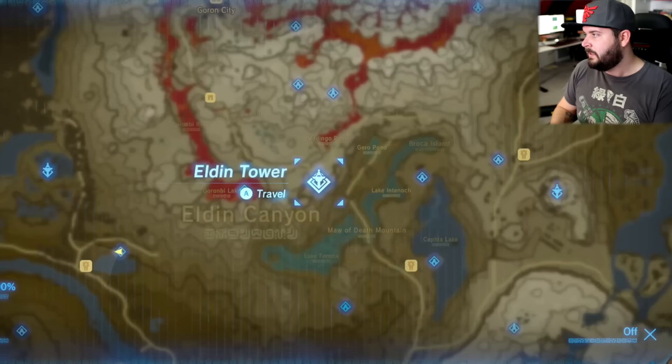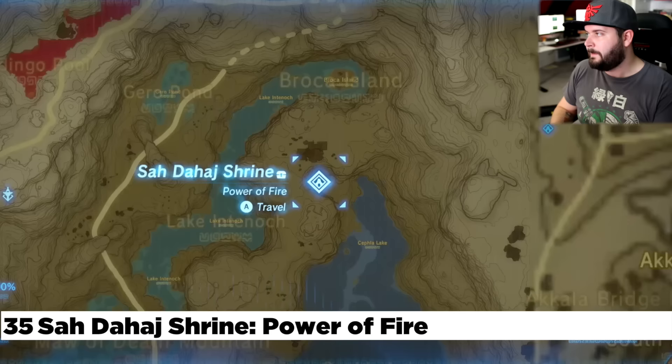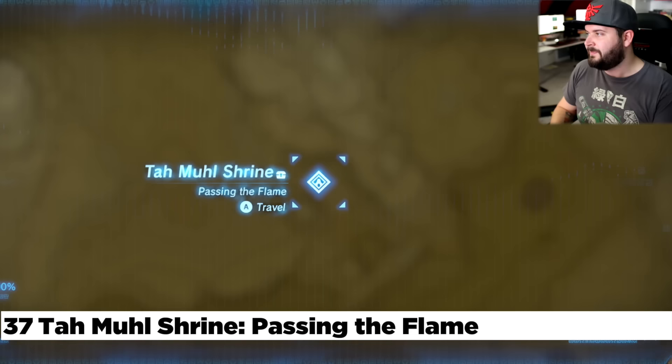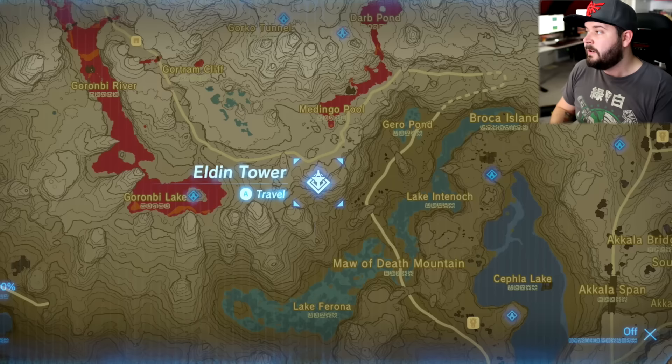Now we're going to make our way to the Eldin Tower. Directly to the west of Eldin Tower, you're going to find the Sa Dahj Shrine — right out in the open, right next to a camp right here. Directly south of that is the Foothill Stable with the Moakit Shrine next to it. And to the south left, this is the Ta Mul Shrine — also out in the open, but a little difficult to get to because there's a whole bunch of rocks surrounding it. Just mark it on your map and you can get there no problem.